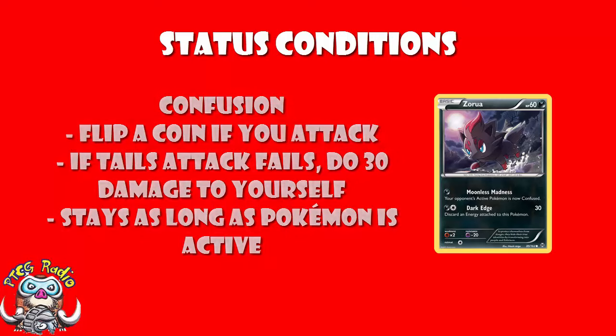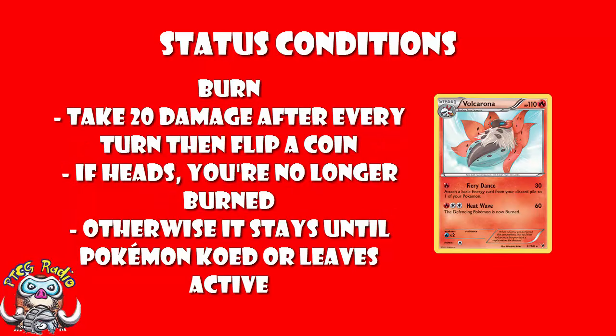And finally, we have Burn. Burn says that you flip a coin between turns — after your opponent's turn, after your turn, after everybody ends their turn, you flip a coin. If heads, nothing happens. If tails, you take 20 damage. And once you go to the bench or get KO'd, the burn goes away.